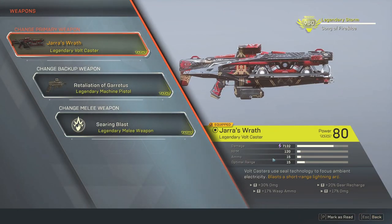For weapons we're running Jar's Wrath. It's a primer — a vault caster that uses seal technology to focus ambient electricity and blasts a short-range arc lightning arc. I'll use it if I run into enemies whose shields I can't get down, but Steam Vent should nullify most shields in one shot. I'm mostly running it for the inscriptions: dual damage inscriptions of 47%, gear recharge of 20%, and weapon ammo.